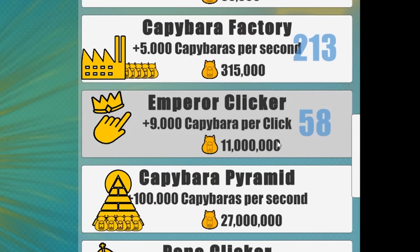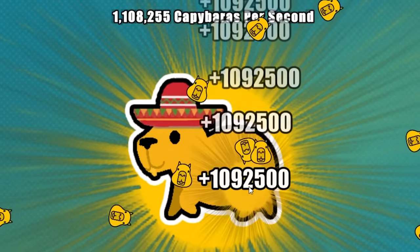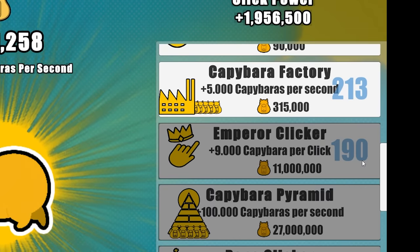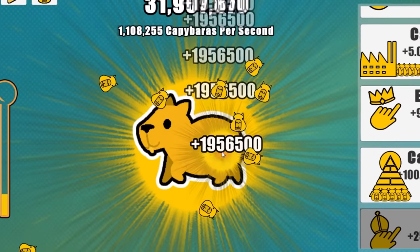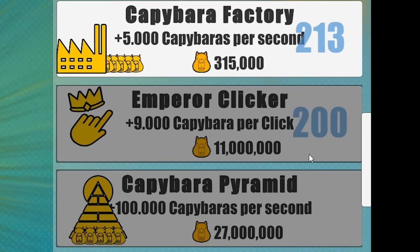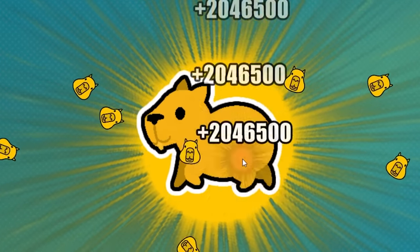Now let's get back to upgrading the emperor clicker — we want to take this to level 200. I now get 1 million every time I click. That's awesome. I got to level 190 — oh my, that's crazy how expensive it is. I should have enough now. Bam — exactly 200! I now have 2 million click power. Every time I click I'm getting 2 million capybaras.